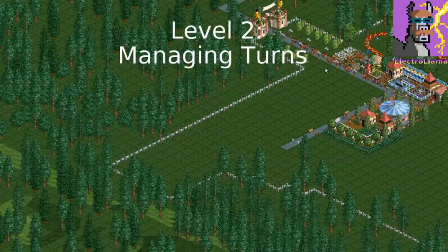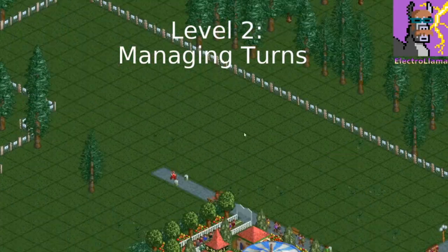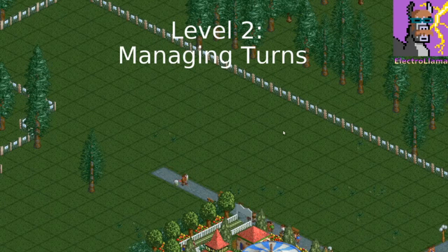So let's say you want to build a coaster in this section. You'll see that there's not enough room for a long skinny layout like last time, but we do have a little bit more space in this direction.